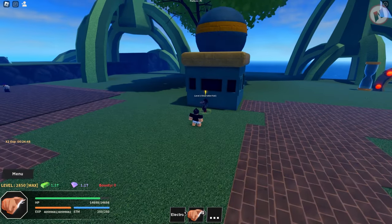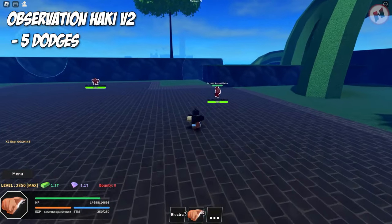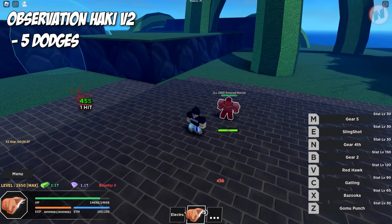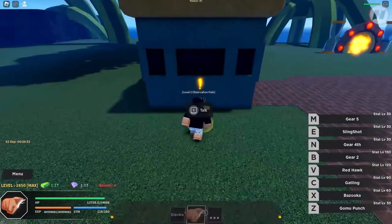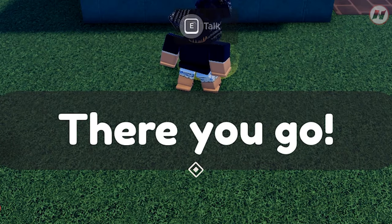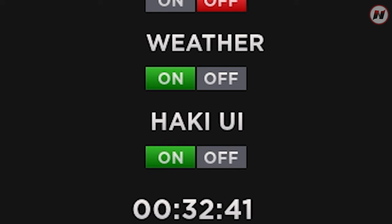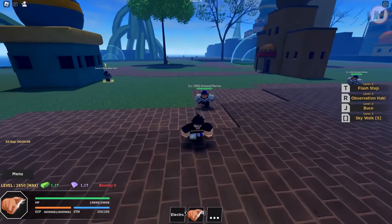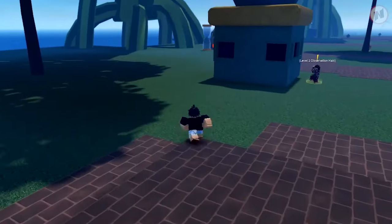By upgrading your Observation Hockey to V2, it gives you five dodges this time. V1 was just three dodges — this time it's going to be a total of five. You can also check the settings to turn on the Hockey UI. As you guys can see, I now have Observation Hockey level two — a total of five dodges.